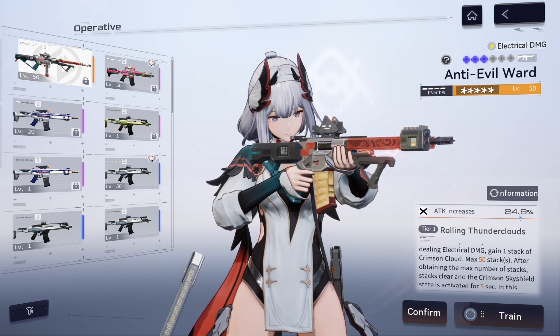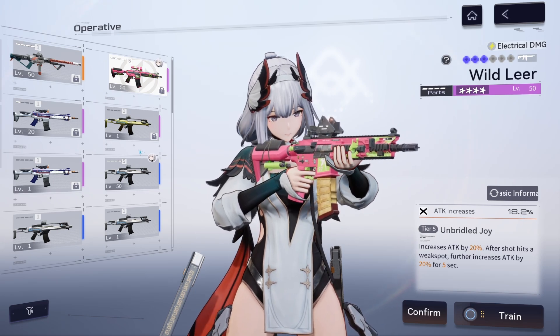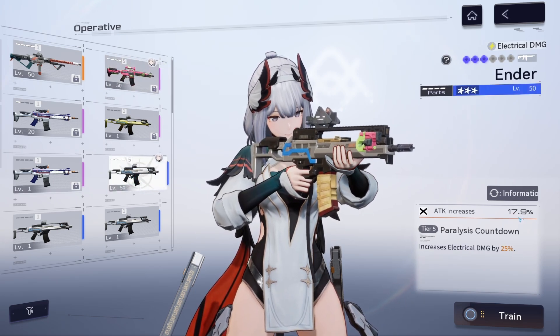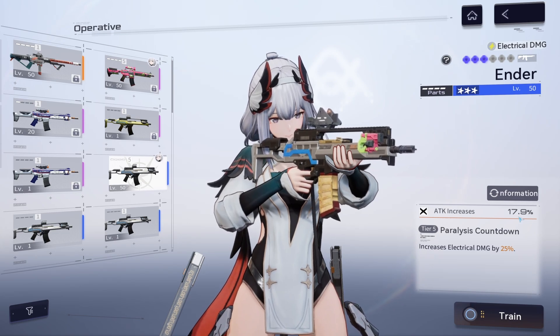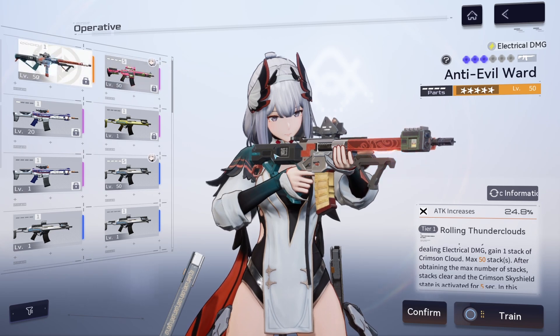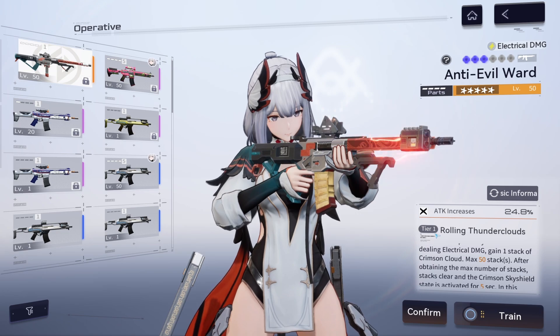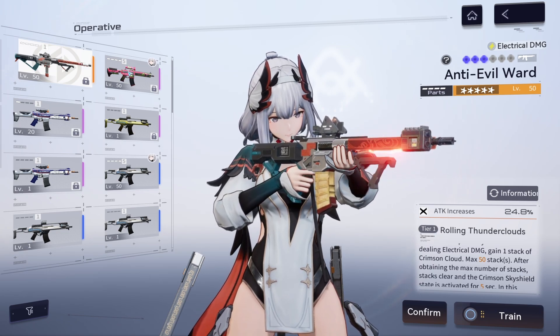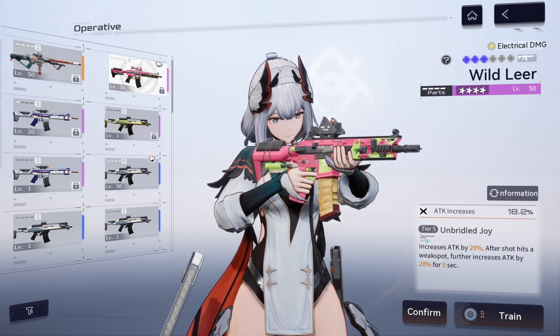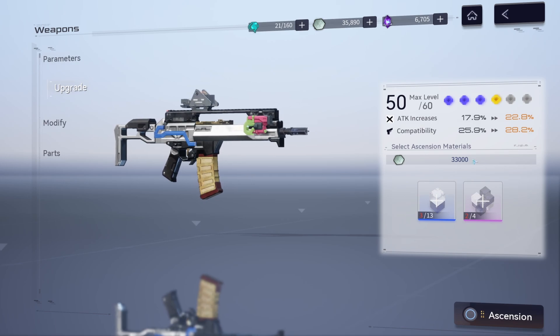Something to notice: the three star weapon shows 24.8 percent, the four star shows 18.2 percent, and the limited weapon shows 17.9 percent. The three star and four star are at tier five, while the limited weapon is only at tier one — with limited weapons you only get one copy to modify, whereas the others can be taken up to tier five.